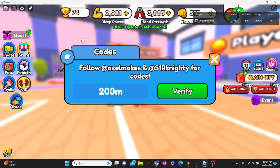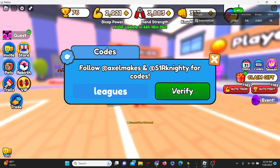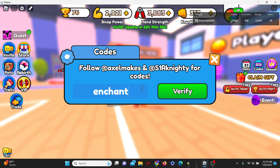Code 200m gives us 5% on all your strengths, so I don't know if that's like a permanent perk or what, but that's pretty cool. Next is code trading, all lowercase — code trading — and this gives us two wins. Then we have code leagues, all lowercase, spelled like that — code leagues — and that gives us one free win boost.